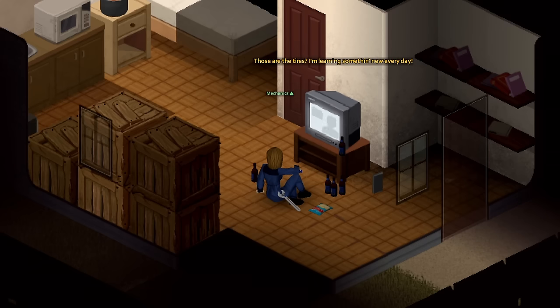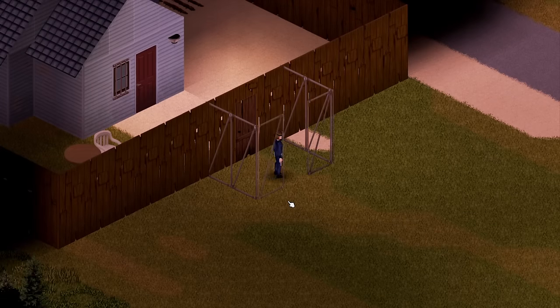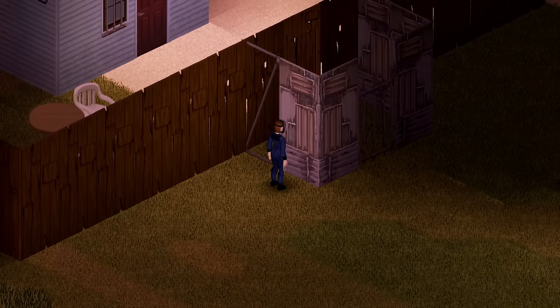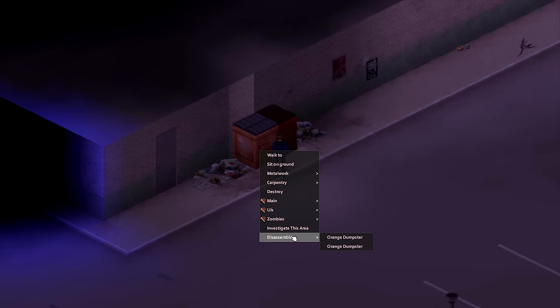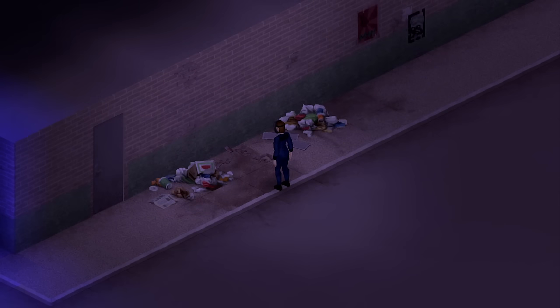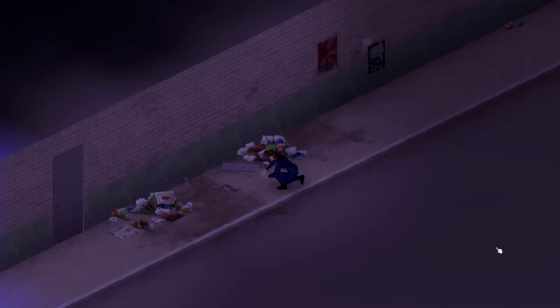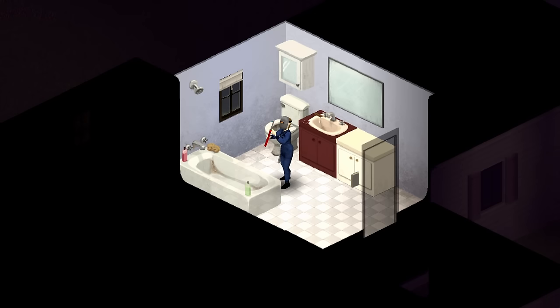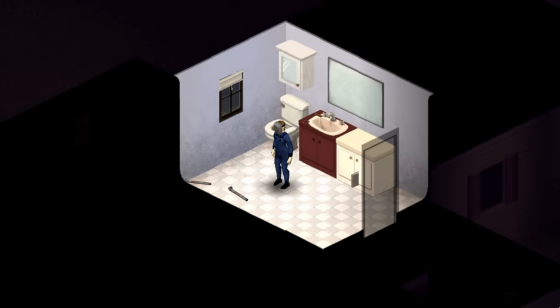You may have noticed that metalworking also comes into play when repairing certain vehicle parts. Levelling this skill allows you to build structures stronger than wooden ones and craft metal barricades. For most metalworking actions you'll need a propane torch and welding mask. The single player strategy is simply to dismantle metal objects — the best XP gains from furniture come from dumpsters, large metal shelving units and bathtubs, which each grant 5 experience points. Most attempts will be failures in the early stages, but success improves as your metalworking level increases.